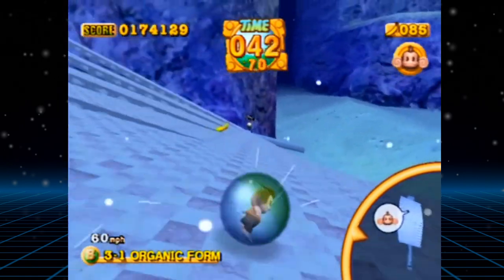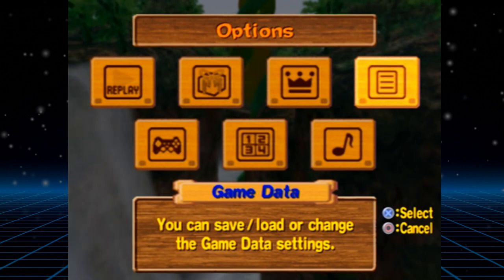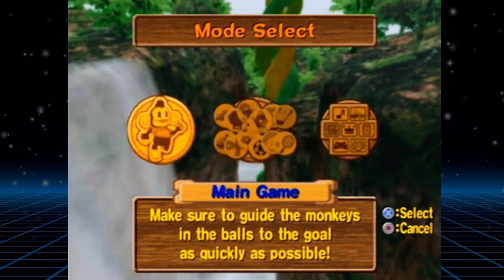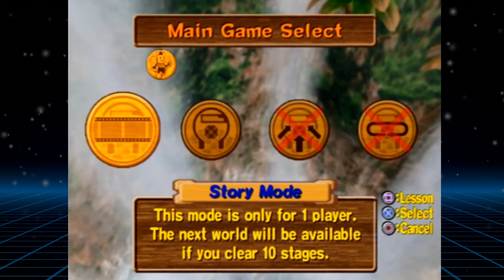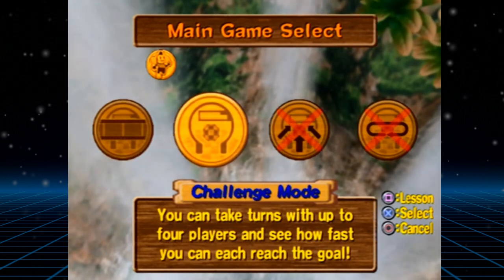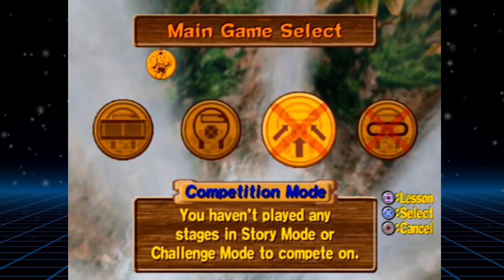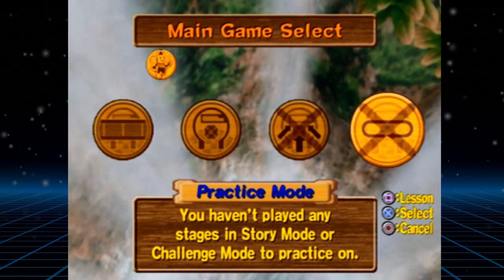Right off the bat, the presentation of the game is pretty incredible. The menus are well designed and easy to navigate and the music is upbeat and lighthearted, instantly setting the tone for the rest of the game. Another thing apparent straight away is the sheer amount of content this game has to offer from the get-go: a story mode, a challenge mode, a competition mode, and 12 mini-games, all accessible as soon as you start playing.